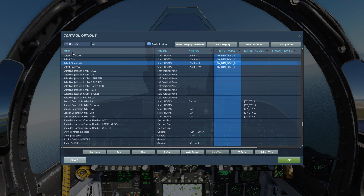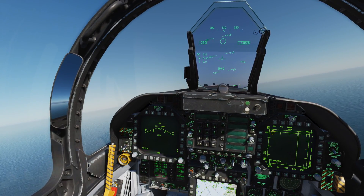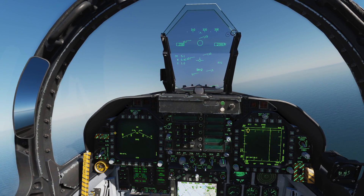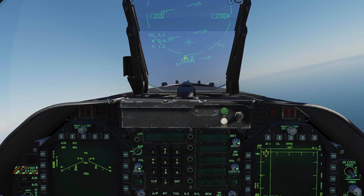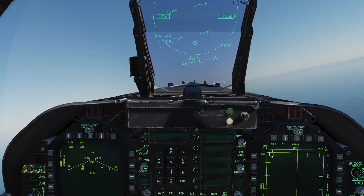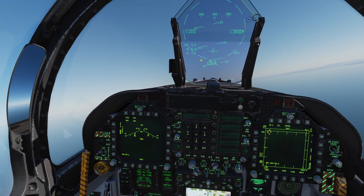We're going to quickly cover setting up each radar mode for AMRAAM, Sidewinder, and Sparrow — that's the goal of this tutorial. When you get weight off wheels you can select air-to-air mode to get your radar on, or just press any of those weapon buttons. Select AMRAAM and turn master on. You can tell you're in AMRAAM because it'll say AIM-120C or AIM-120B, and it shows how many weapons you've got. We've got four 120 Charlies on board.